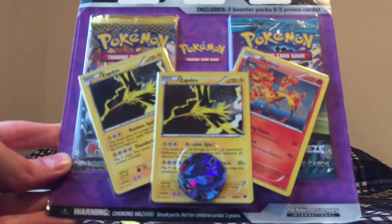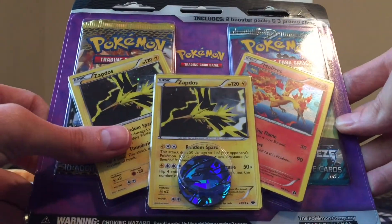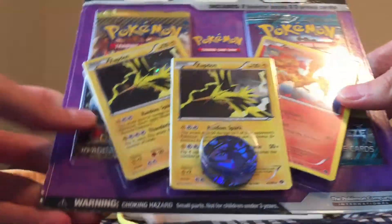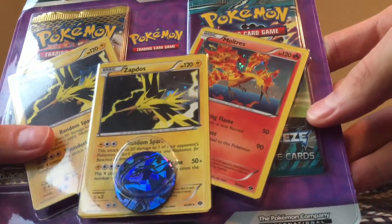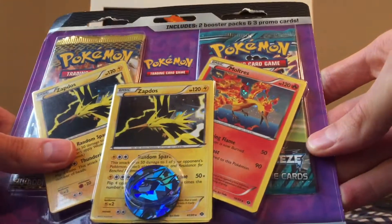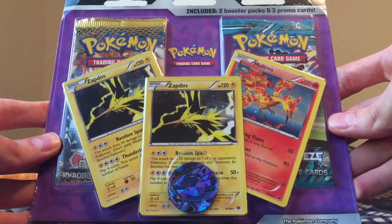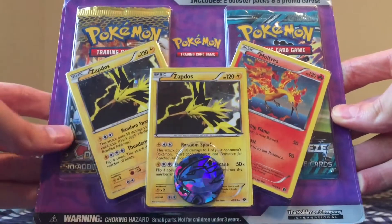Today we got this really awesome vintage blister — it is so cool. We got a couple of Zapdos hollos in here, and neither of them are promos, which is pretty cool. We got a Moltres, a Next Destinies pack back there, and one of my favorites — Plasma Freeze, which I've yet to open on this channel. I really love the full art trainers in that set. Thanks again, Cool Trainer Ryan — I'll leave a link to his Instagram down below if you want to check him out.